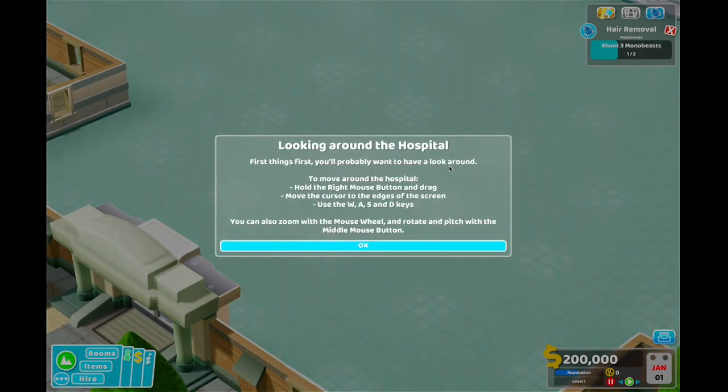Looking around the hospital. First things first, you'll probably want to have a look around. To move around the hospital, hold the right button and drag. Move the cursor to the edges of the screen. Use W, A, S, and D keys. You can zoom with the mouse wheel and rotate and pitch with the middle mouse button.